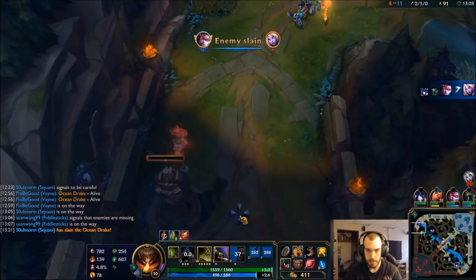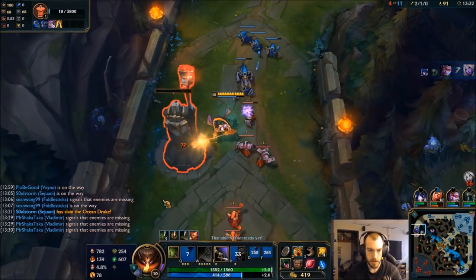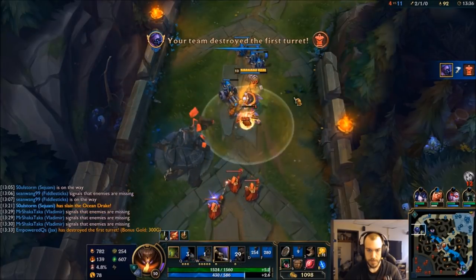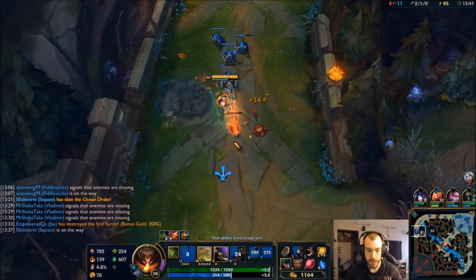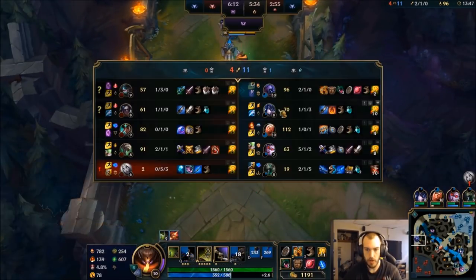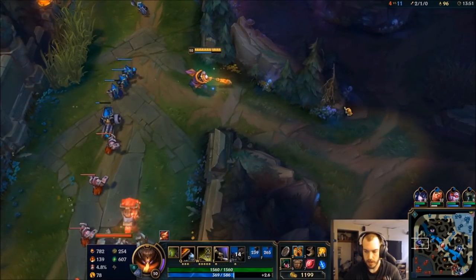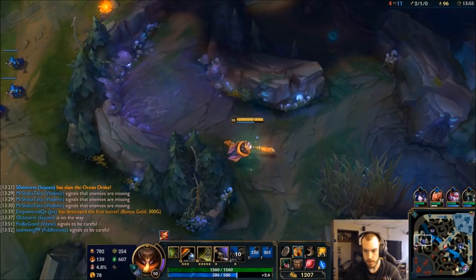Even if she TPs back, I might have enough time to get the tower. First tower. So I got a little lucky that she made that huge bad teleport play. I mean, if she gets the double kill there, it's pretty much over for me. But since she did not, I got a huge minion advantage — 96 to 57. So what I want to start doing here is extending my lead, maybe steal some jungle camps, get some vision.